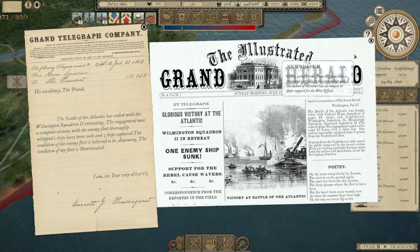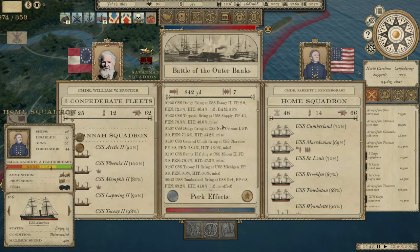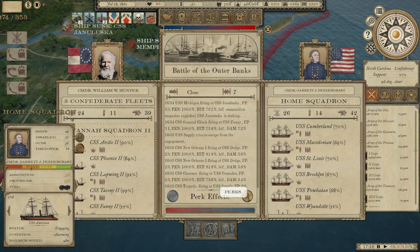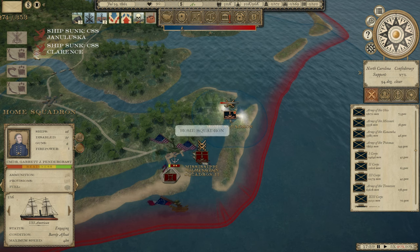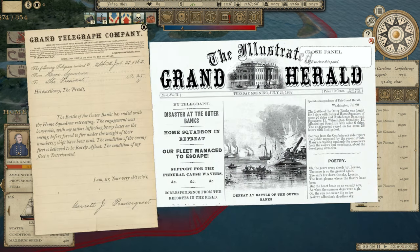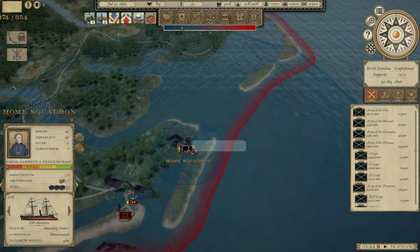One enemy ship sunk, Wilmington Squadron 2 in retreat — so it looks like we were able to have some success here, but he just sent several more squadrons to hit us. Bunch of Confederate ships getting sunk — this is a major naval battle. Disaster in the Outer Banks, so it did not work out for us. But we sank three enemy ships. He actually fled — very strange.